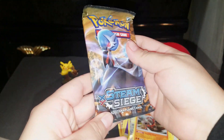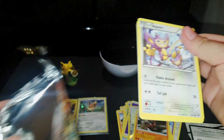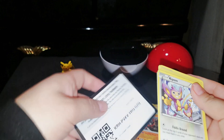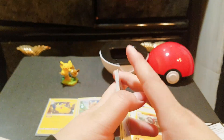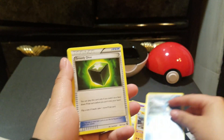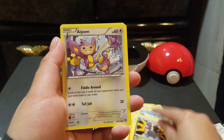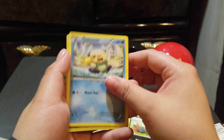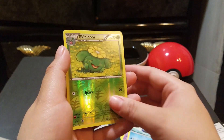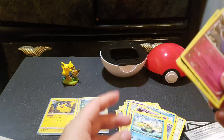Okay, the last pack — X and Y Steam Siege. D-Watt, Greedy Dice, Swoleo, Apalm, Drifblim, Seedot, Sneasel, Oshawott, a Reverse Foil Skipbloom, and Xerneas — oh my god — Xerneas, a holo! Very nice.